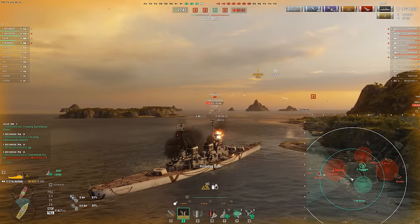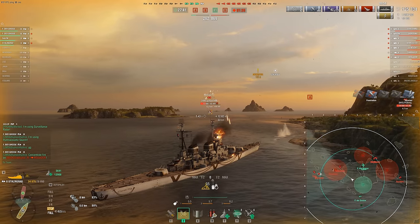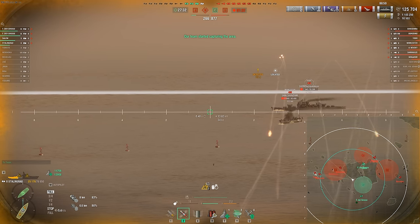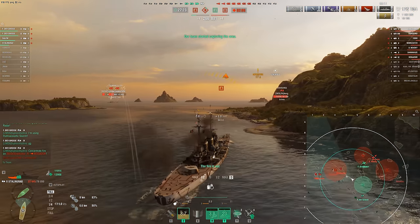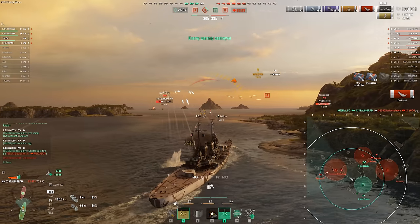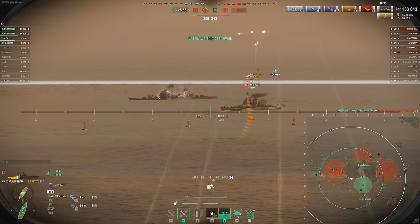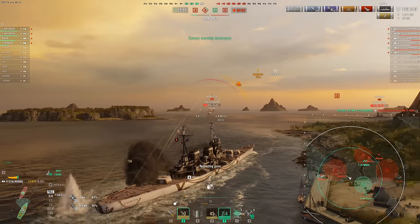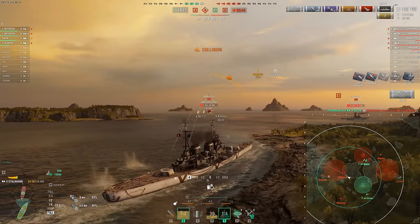Decent dispersion here. Worcester is doing an excellent job of trying to stay angled when I'm firing and then turning to get all his guns on target — five bounces, very good work by him angling like that. Yodo not doing as good a job, so we'll try and take him out next. Double fire here feels a little bad — we'll get our heal and damage control used. That's our last heal in this game. Finally taking out the Yodo. Now just this Worcester left to deal with, along with a Shikishima and a Shimakaze in the south.